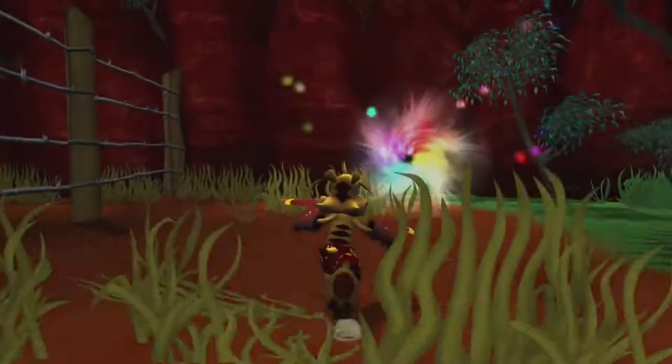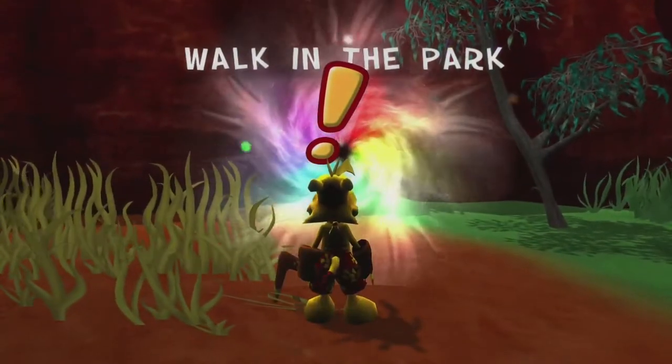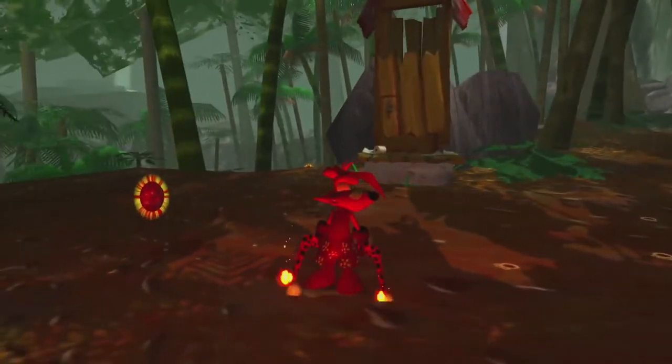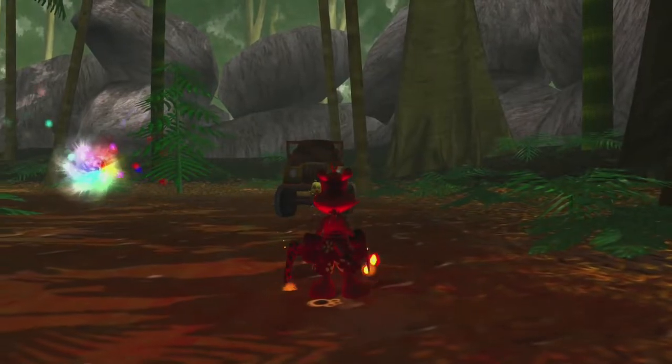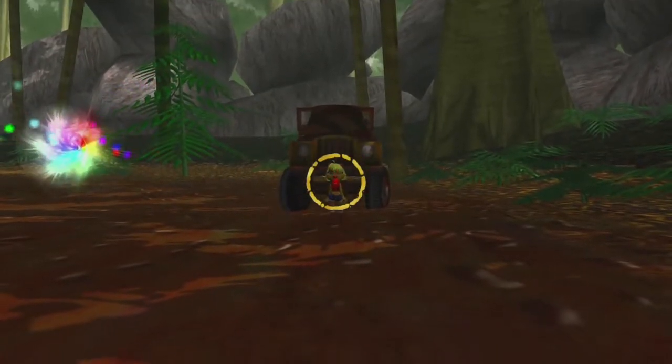We are going to be going into Walk in the Park. Once you are in that level, head to the end of the level to meet up with Shaza. Once you find her, she's going to be near the portal and near her jeep or truck, whatever you want to call it.